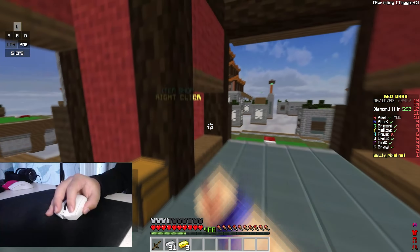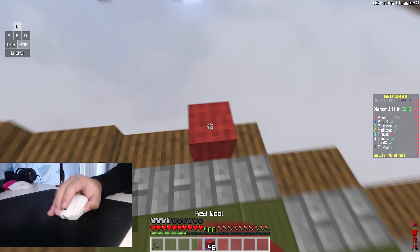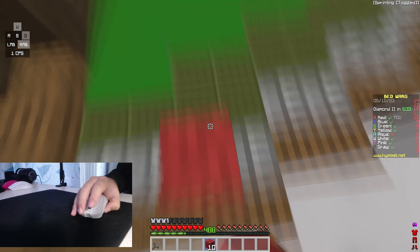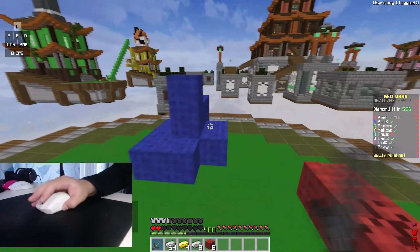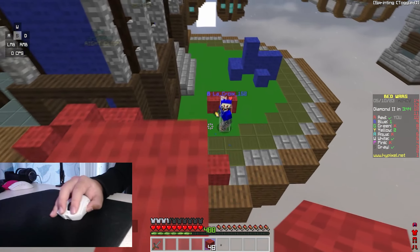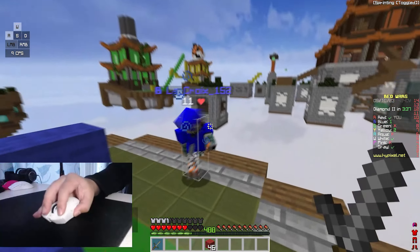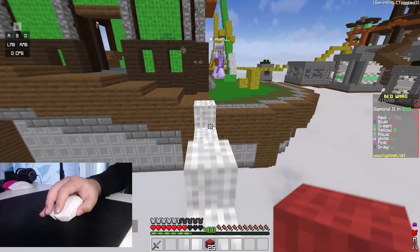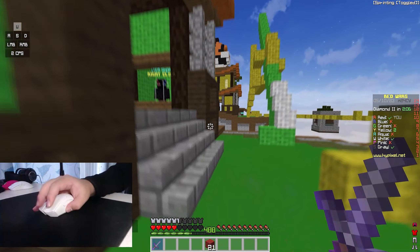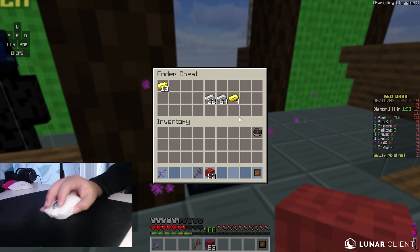All right, you defend. Okay, it was funny for the first two games but I want to win. Oh my god, they already have war in the face. Gray's breaking over — do you want, do you need me to void? Yes please, all right.